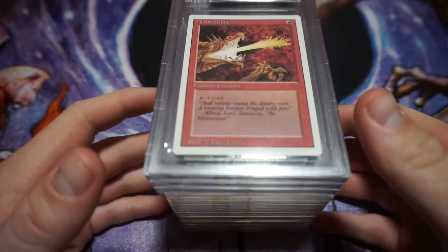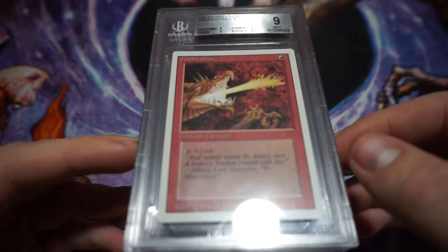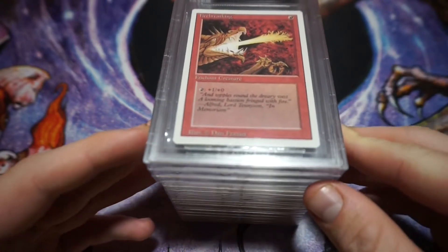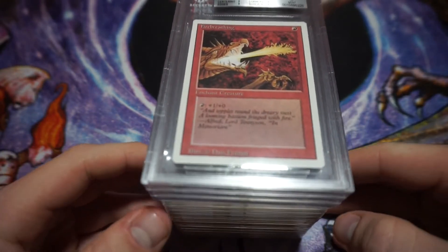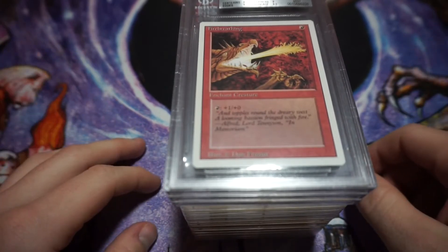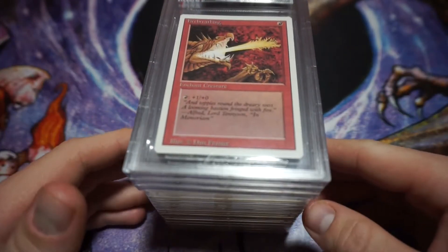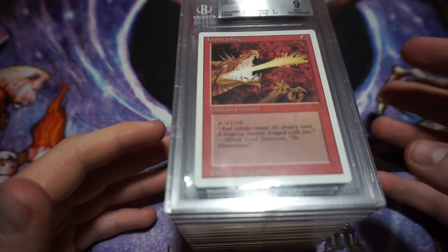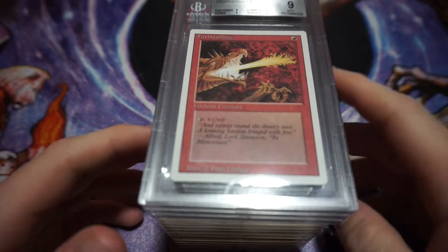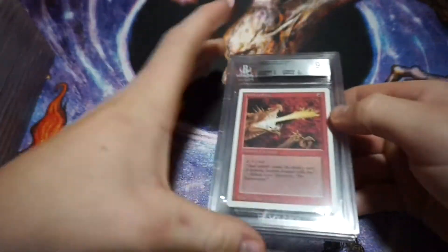Welcome back to the channel. I'm going to go over my PSA collection, and I have a couple Beckett cards as well — we'll do those first just to get them out of the way. I mostly grade Yu-Gi-Oh cards, but if I find a good deal on Magic or whatever online, I'll pick it up. That's why I have these Beckett cards. We'll do Beckett first, and then I have a couple sixes, sevens, eights, and we'll save the tens for last.